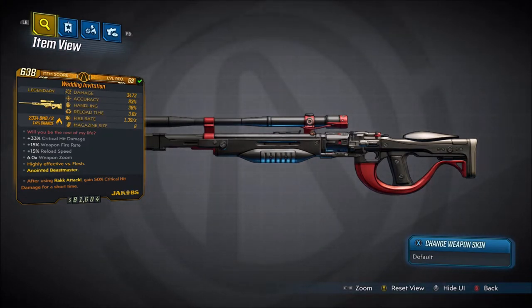Part of the little Valentine's event that just started today, and you get three more levels and everything. The red text of this weapon says 'Will you be the rest of my life?' Plus 33% critical hit damage, plus 15% weapon fire rate, plus 15% reload speed, 6 times weapon zoom, highly effective against flesh because it is a fire sniper rifle. Damage is 3,473, accuracy is 93%, handling is 36%, reload time is 3 seconds, fire rate is 1.39 a second with a 6 magazine size.